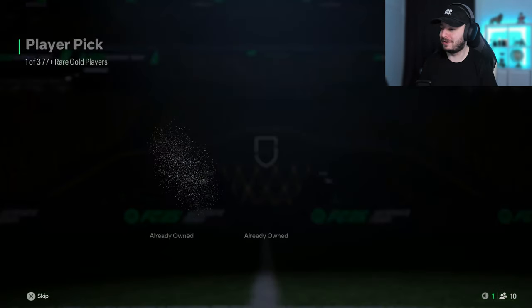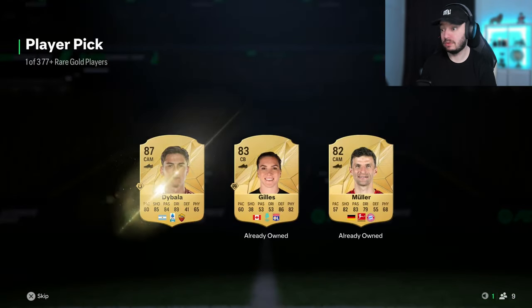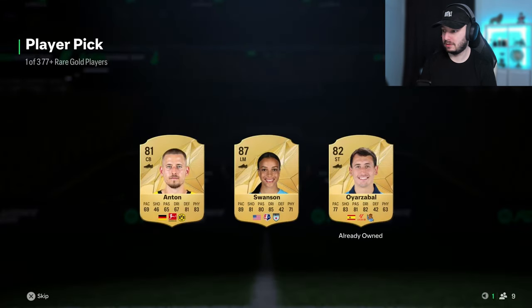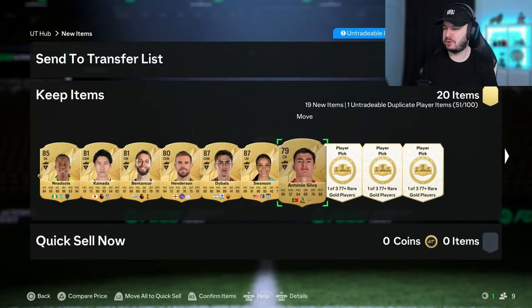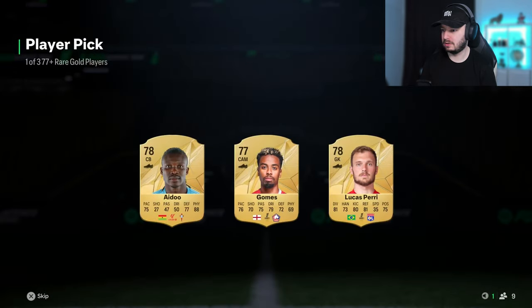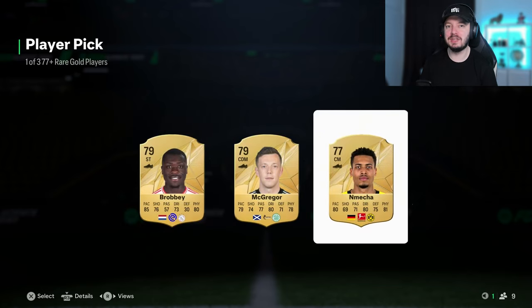Tapping seven times doesn't seem to do much consistently. Seven taps — 87, let's go! Another 87, I'm fine with that. That one is bad. We only have two more to go because we have one dupe. You know what, let's take a 77 just to end it with the sevens. Let's send these to the club and now we have 10 picks left — page number five.